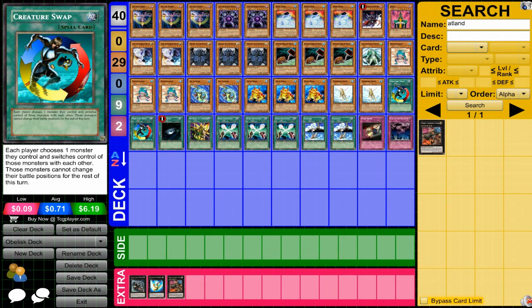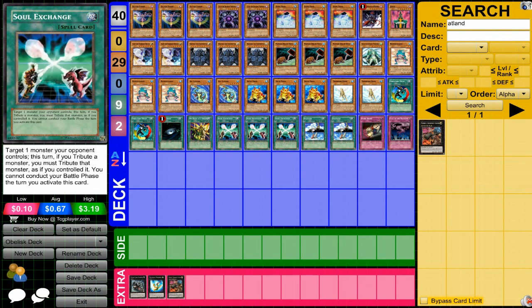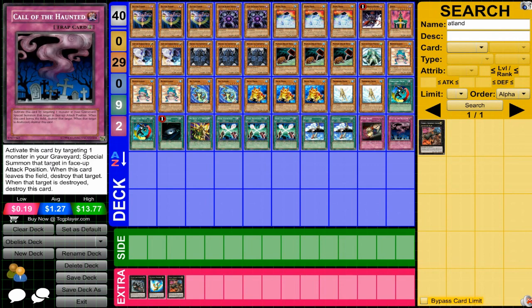Creature Swap allows you to give your opponent your weak monsters and gain an attacking force for a bit. Dark Hole is a staple. My Body as a Shield — obviously you want to keep your monsters as often as possible, so paying 1500 life points isn't that bad if you're going to summon Obelisk. Soul Exchange is obviously very important in this deck — attacking right away is not what's most important, getting Obelisk out is. Salvage — with all these frogs you'll want to keep getting them back.